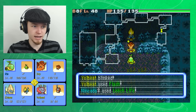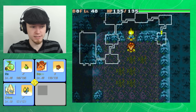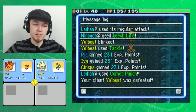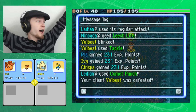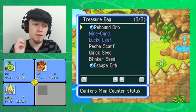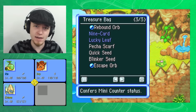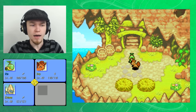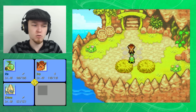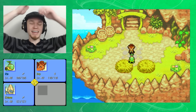Volbeat fainted and was revived using a Reviver Seed. Why did it wander off? Here's my biggest issue — because Volbeat decided to wander off, I lost like half of my items along with 1,600 Poké worth of Reviver Seed. That's just so stupid. Oh my gosh, I hate it.